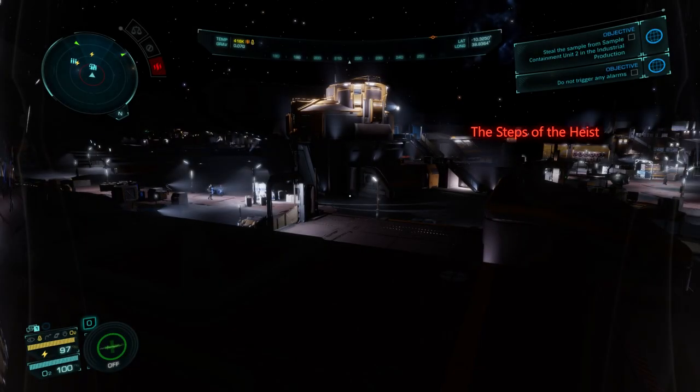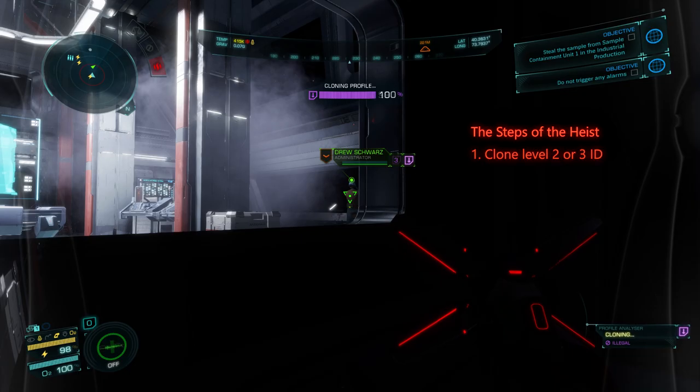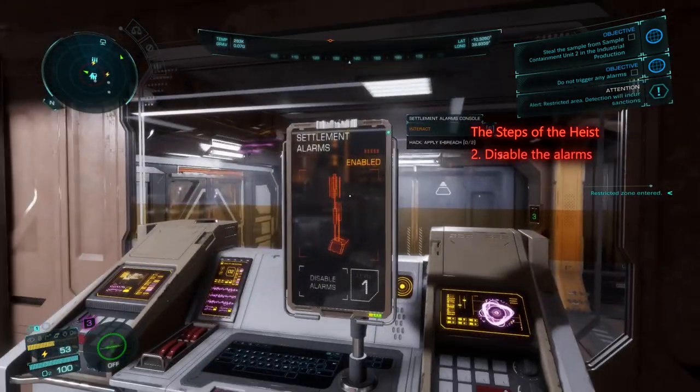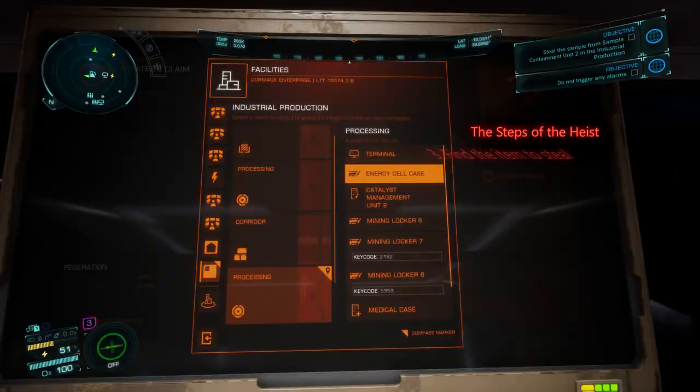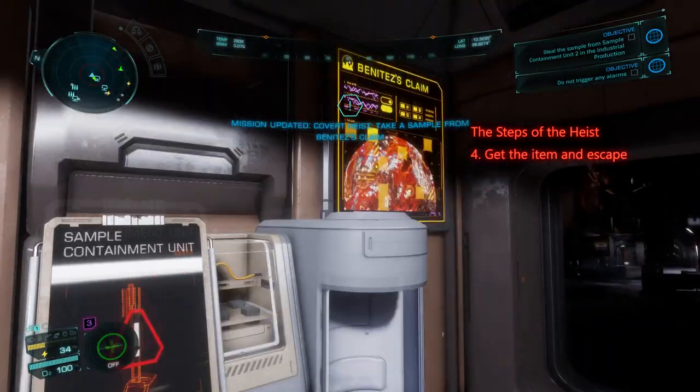The steps we will need to take in brief are: 1. Clone the profile of a worker to get access level 2 or 3. 2. Find the disable alarms panel and disable the alarms. 3. Find the location of our target. And 4. Get the item and escape.